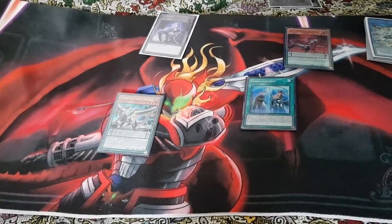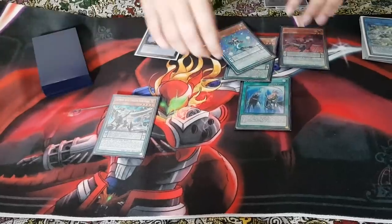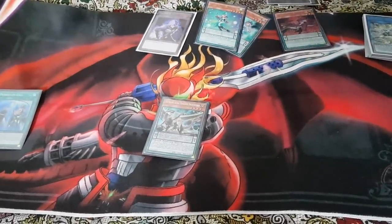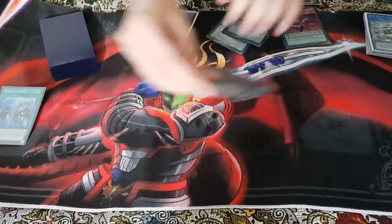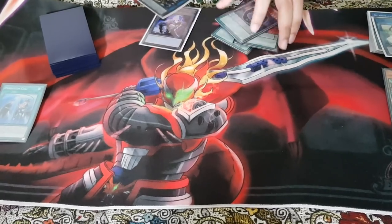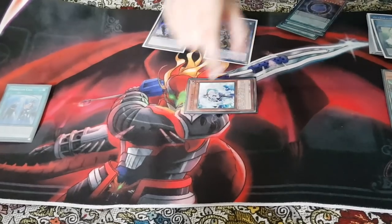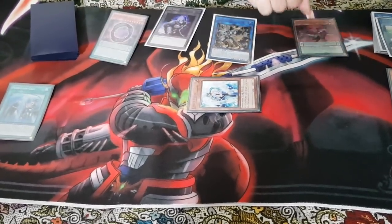You start by activating Pendulum Call with Darkworm, searching Harmonizing and White Wing Magician. Then you summon Darkworm and use its effect to add Gaze Zero. Next, you normal summon White Wing and link into Halqifibrax. Halqifibrax will then summon Effect Veiler from the deck. This is where you scale your Zero and your Luster Pendulum.